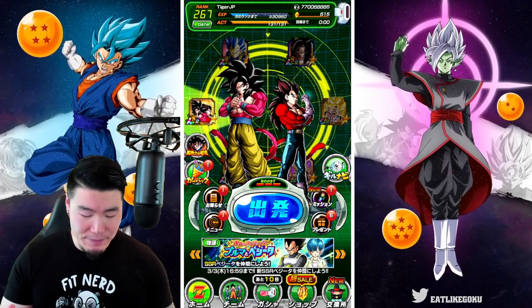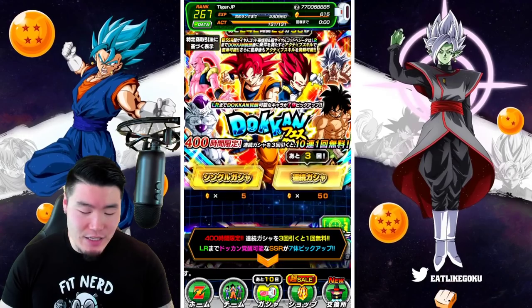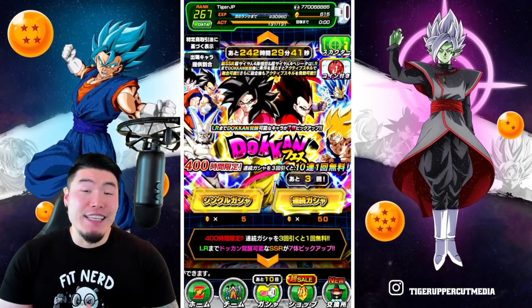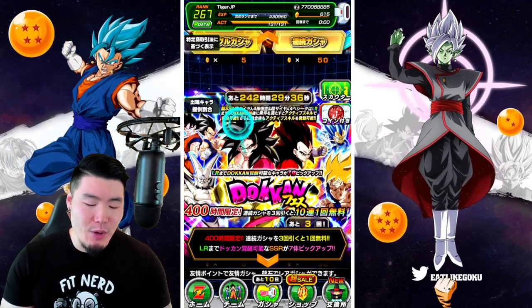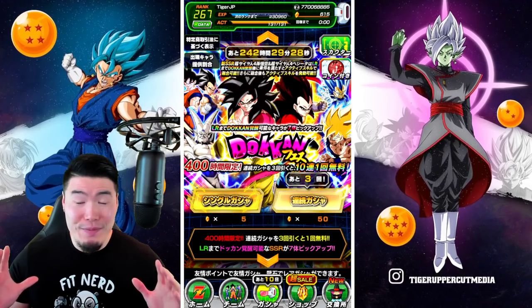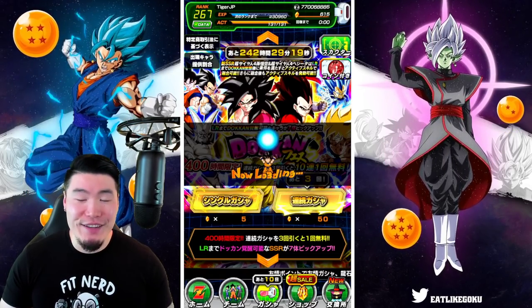With that said, let's pop over to the banner. You guys know I'm going to be going for dupes of the Super Saiyan 4s. These guys are very, very good, but this is Super Saiyan 4 Gogeta, so we're going to try to get at least one dupe today. If we get a dupe in this round, I might jump over to the other banner and try to get a dupe for them too, but we're starting here. If you are planning to still summon or you're using those top grossing stones, definitely jump in with me for a group summon. Let's pull some LRs together. Here we go.